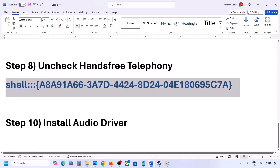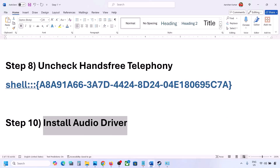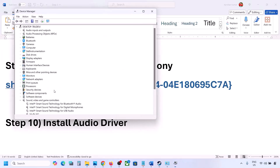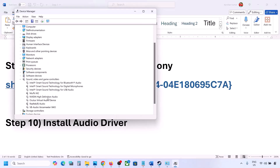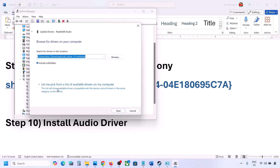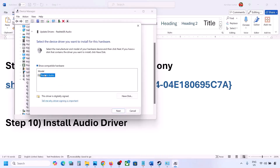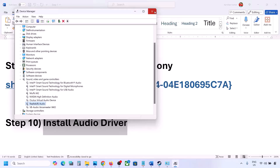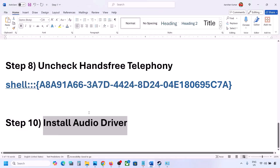The next step is to install or update the audio driver. In Device Manager, right-click the Start menu, go to Device Manager, expand Sound, Video and Game Controllers, select your audio device, right-click, and click Update Driver. Click 'Browse my computer for drivers,' then 'Let me pick from a list of available drivers on my computer.' Select your audio device, click Next, install it, restart your computer, and check the sound.